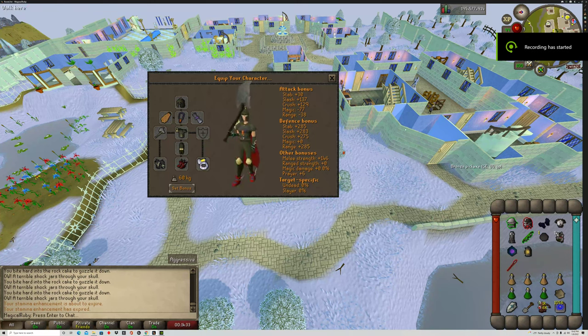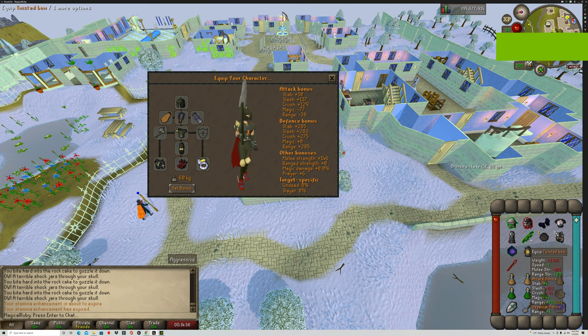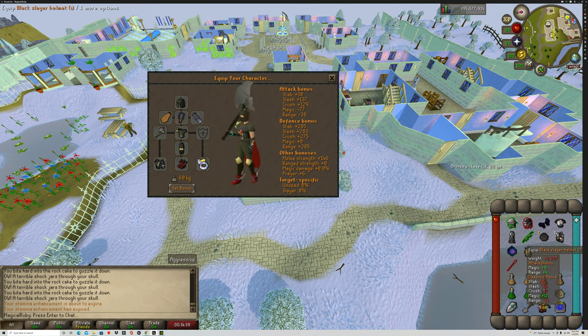Today we're going to be doing the Giant Mole Boss. There are a few different methods. The most efficient one is probably to use the Twisted Bow on task, if you're lucky enough to get one, with an imbued Slayer helmet. Otherwise, if you're off task, using Elite Void with a melee switch so that you can use a Dragon Warhammer spec would also be very quick.